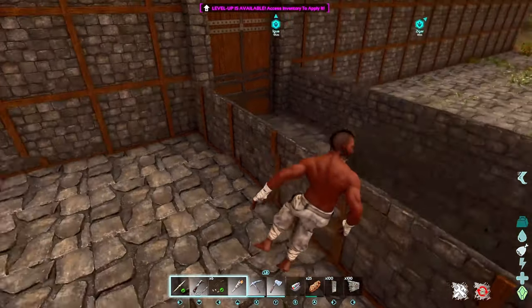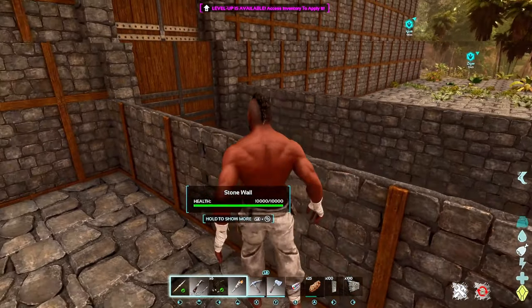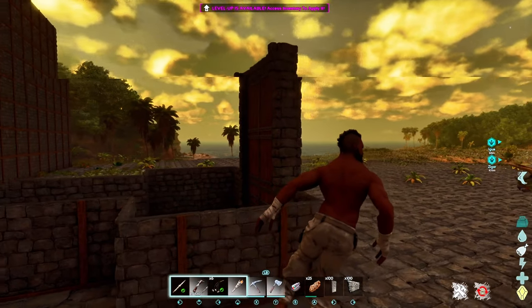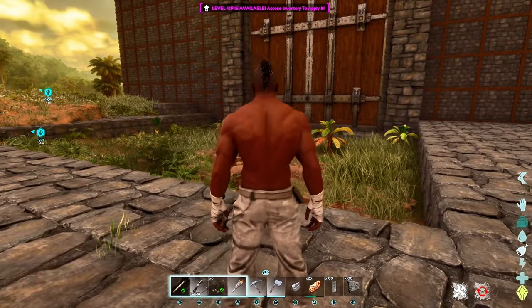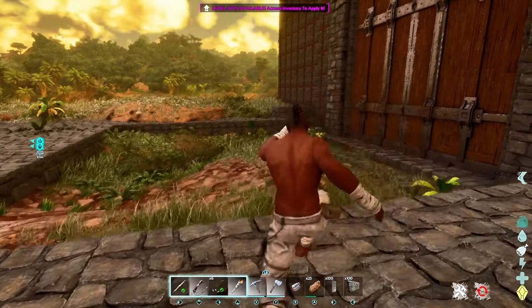I'm pretty much done with this taming pen. I put secret doors on the side so I can easily get in without letting the dinos out. I got the big gate so they can come in and out — it's big enough for anything I really want to tame. Next we need to work on this front sally port looking gate. I need walls and a gate at the front so I can keep everything in. Let's get to it.